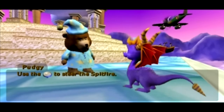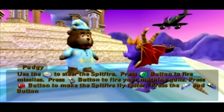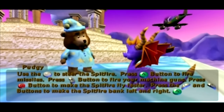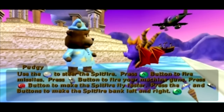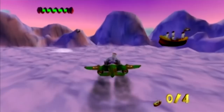Apparently they didn't voice-act the part where they tell you how to use the Spitfire. They didn't even mention you were using something called a Spitfire, but I guess we're just assuming. Spyro, maybe you're using the Fire Spitter — there's a big difference. Anywho, you steer with the control stick, you press A to fire missiles, and you press X to fire your machine gun. So apparently we have machine gun breath and we're blasting things with missiles. Press B to make the Spitfire fly faster — pretty standard. And L and R buttons bank left or right, basically a barrel roll. Alright, I guess we will defend the Puffy Palace now.